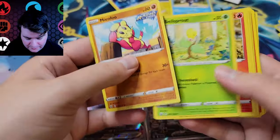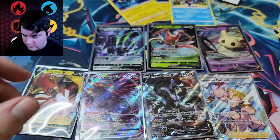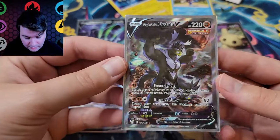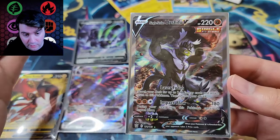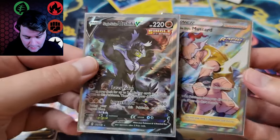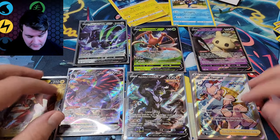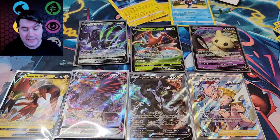Last pack — come on, secret rare. It's a green code. No rainbow, no gold — that's a bummer. Keybone, Scorch. That was an entire box in just about 20 minutes. Main pulls: getting an alternate art of anything is great. The Tyranitar is really good and the VMAXs of both Urshifus are also really good, but I'll gladly take this one. A nice Mustard full art which I didn't have. It's a decent, pretty standard box — I will not complain. Look forward to either more Battle Styles, Shining Fates, or maybe some Hidden Fates. Until next time guys, take it easy.